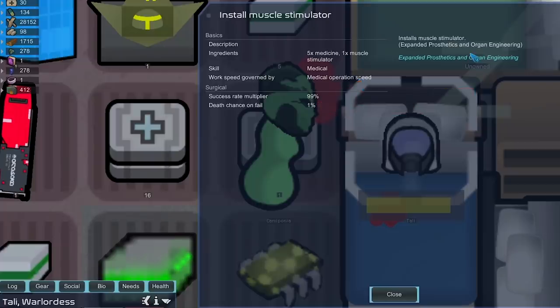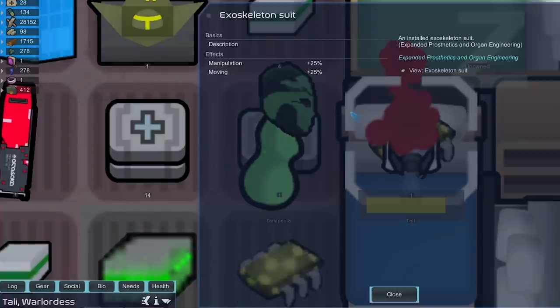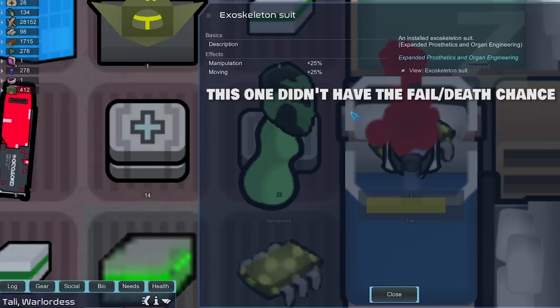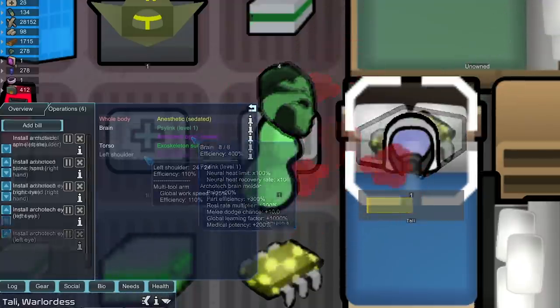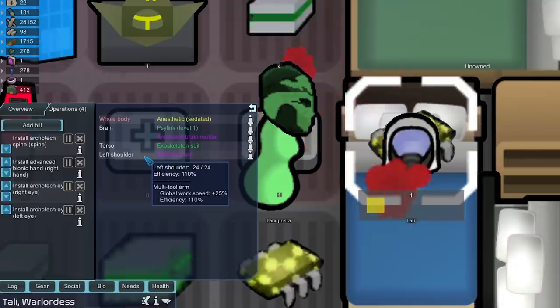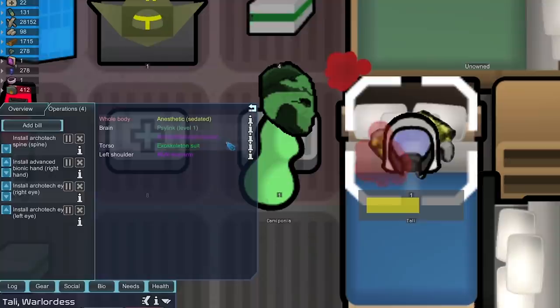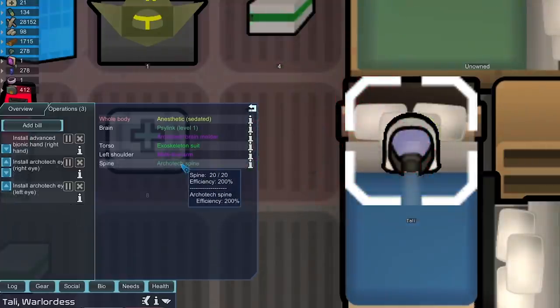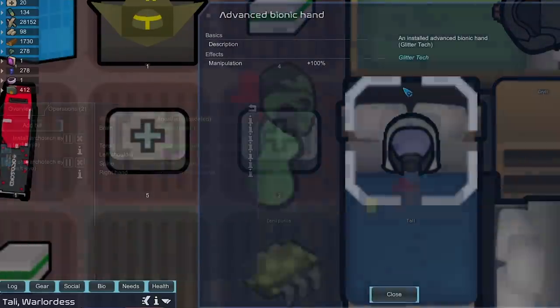I can't risk it. We're installing a ton of implants in Tolly to increase her productivity. The exoskeleton suit increases manipulation by 25 and movement as well. The Brain Melder was also installed, increasing her consciousness by 300 — that's the main use. She also doesn't need to rest as much. The multi-tool arm increases global work speed by 25 and arm efficiency by 110 — and it only costs 1,200 market value. Tolly's market value is about to skyrocket. The Architect's Spine increases her spine efficiency by 100, which should help her research speed, and the Advanced Bionic Hand increases manipulation by 100.